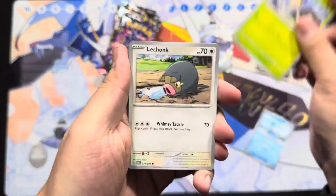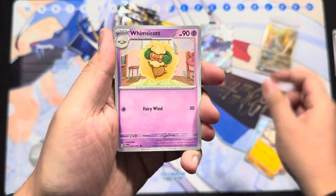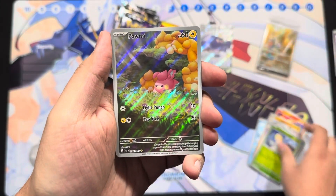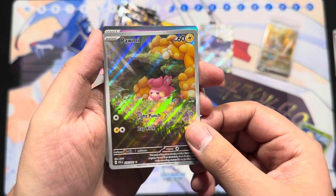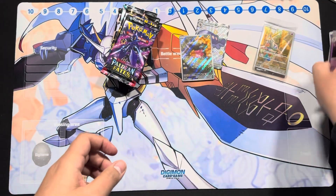Pack two: Lapras, Toad School, Lechonk, Charcadet, Primate, Whimsicott, Scrafty, Toad School — look at that, another shiny! It's an illustrator rare shiny — Palmy! And Houndstone. Two for two, we're doing pretty good!